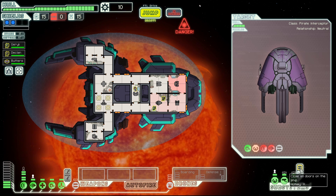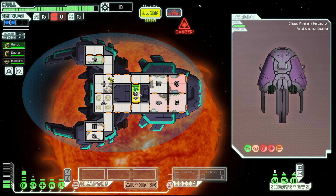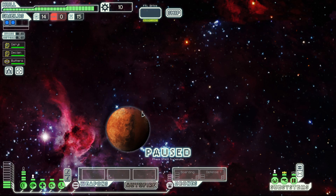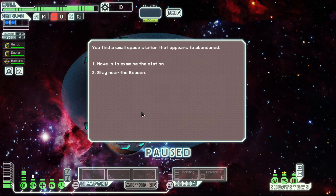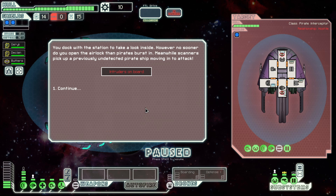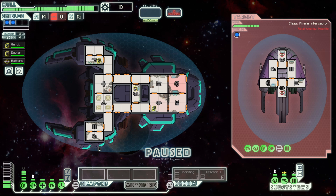That fire went out very easily. Everyone go back to your rooms. We're going to save positions and jump. I don't want to go to the distress beacon — it could be a pirate ship, but that's okay. Moving in to examine the station — intruders on board. We could have potentially lost a crew member there because we don't have the med bay up to level two. I took the risk and it's just a pirate ship. They have three lasers and two humans.